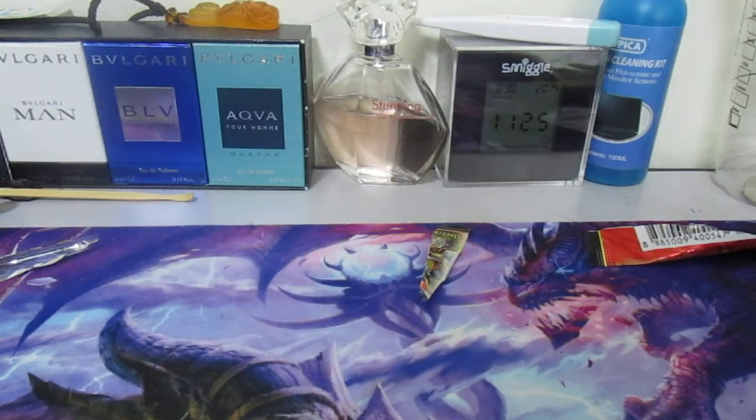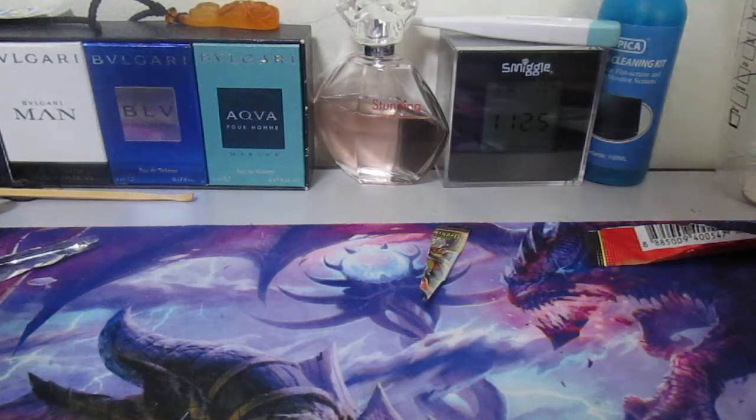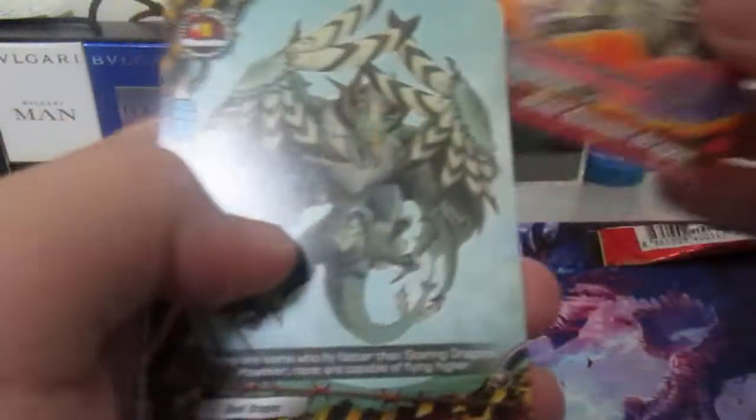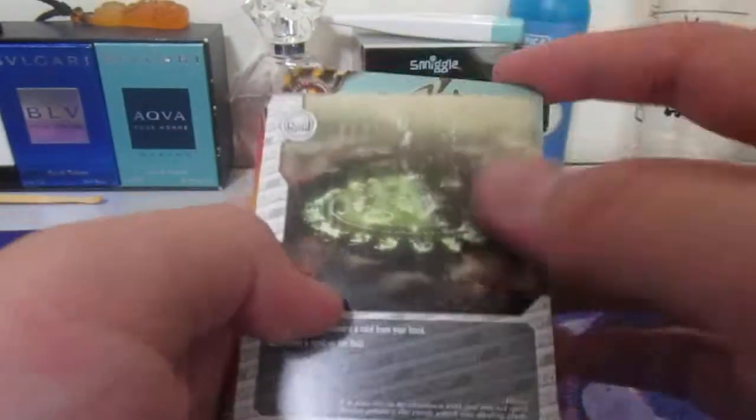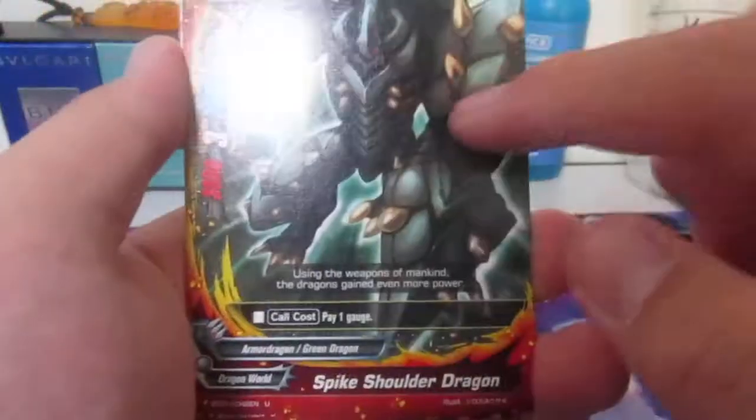The Medusas are just extra - you can set them aside. Then we have a rare Steel Gauntlet Dragon and Solomon Dragon. I got a bad angle - the light doesn't reflect well. But this is a very nice dragon.